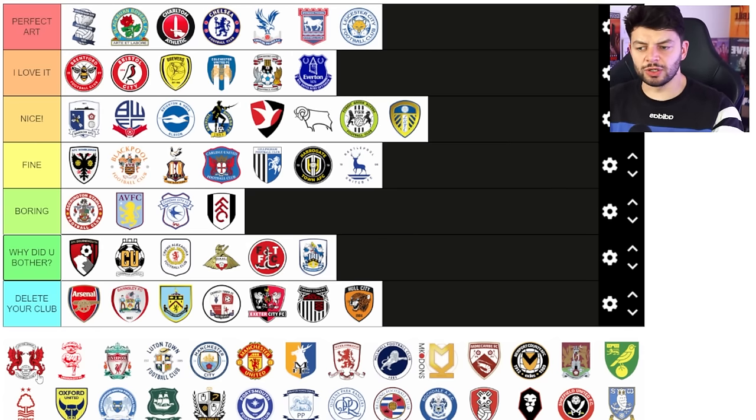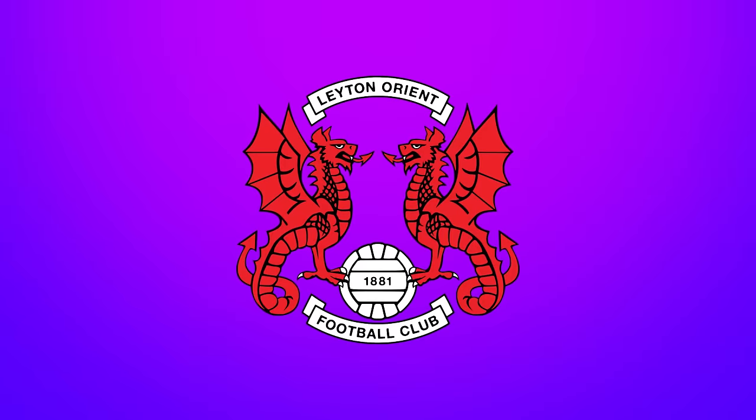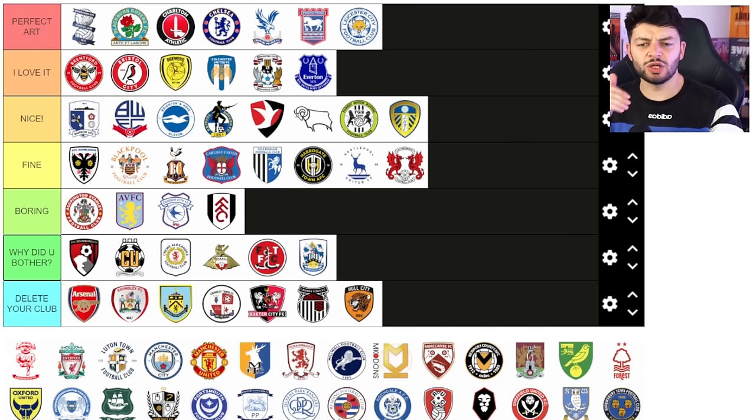Leyton Orient — which we previously saw inside the Carlisle badge. It's okay, it's a bit unique. I'm gonna stick it in fine. I don't mind it — it's quite cool. Two dragons and a ball, job done. Only two colours really — well, one colour and then black and white. I'll take that.